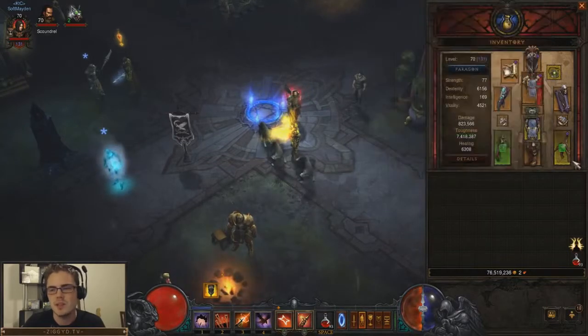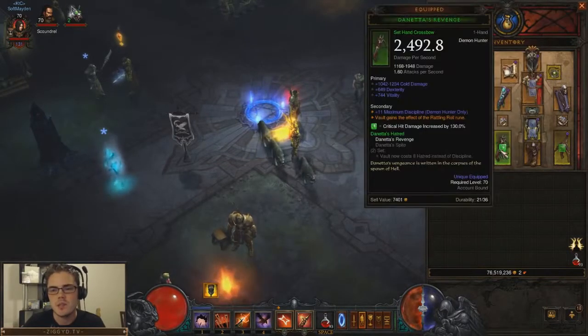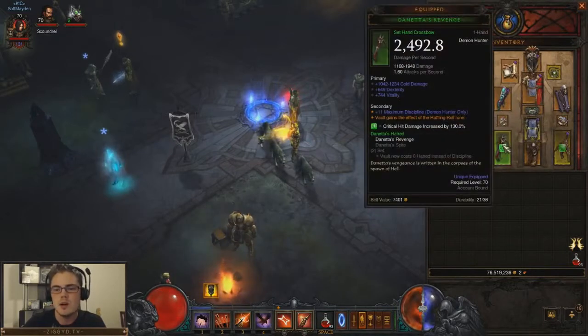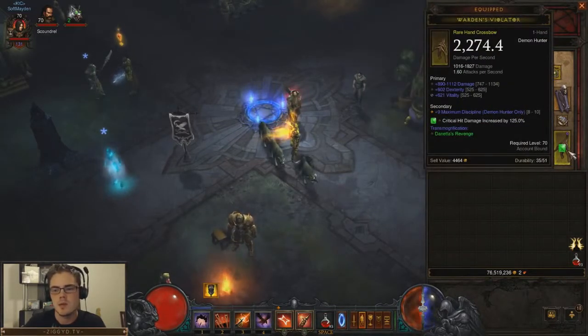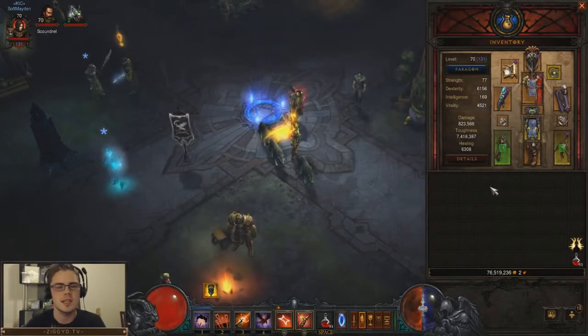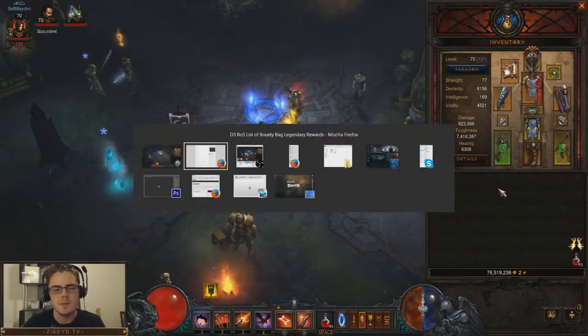We're looking at almost 220 extra base DPS, which is really important. And much, much more of the actual main stats. You can see the main stats on the Danetta's go up to 750, whereas rares only go up to 625. Huge difference between legendaries and rares, and this is the same across all legendaries. The biggest thing to propel you forwards, especially in softcore, is going to be to increase your DPS, allowing you to kill things much faster and more efficiently.